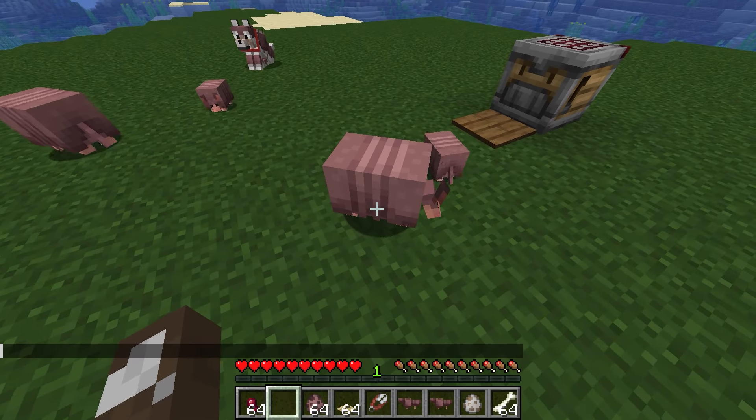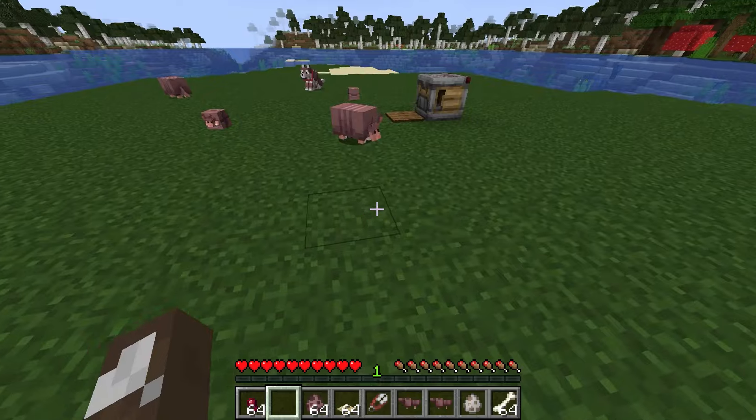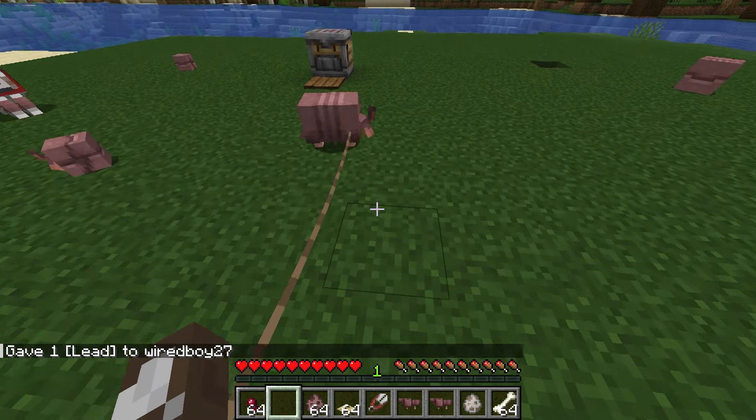That's when they roll up — they become like a little block. They don't roll up when in water or in the air. With a lead as well, they won't roll up. So you can see those ones rolled up, but this one didn't.